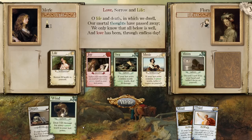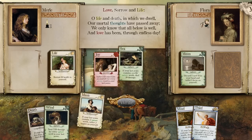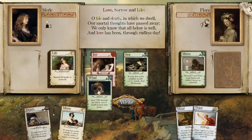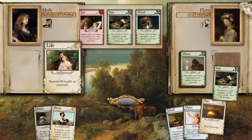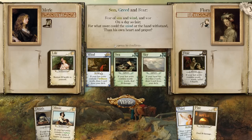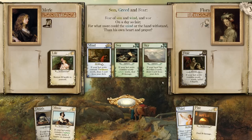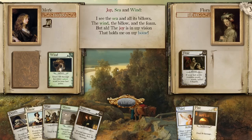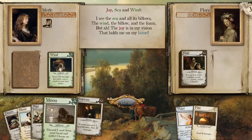I'm going to bank on hopefully getting nature words. Fear of sun and wind and war on a day so fair, for what more could the mind or the hand withstand than his own heart and prayer? You just played a bad hand, Flora. I see the sea and all its billows, the wind, the billow, and the foam — but the joy is in my vision that holds me on my home. Not sure about that one, but hey, I love it anyway.